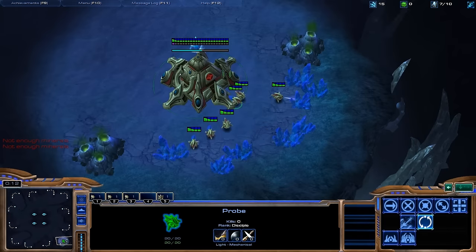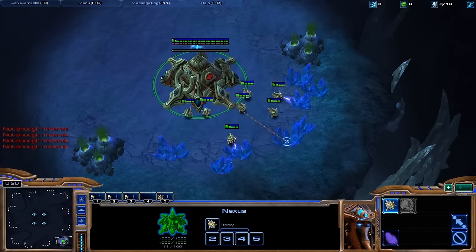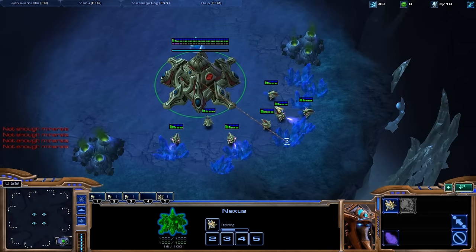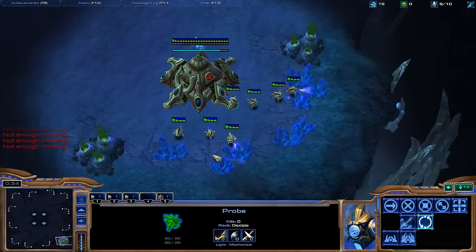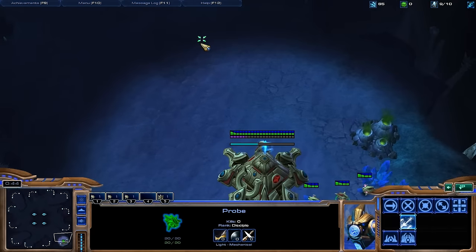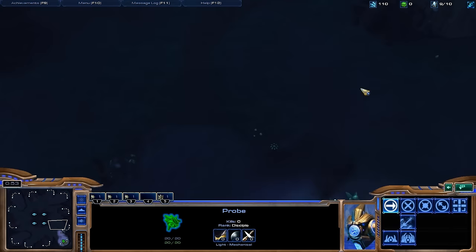So the way I usually split is I take all six workers and send them to one mineral patch, then as they travel I click my Nexus and make a worker, and then as the workers are still transferring I click three of them and send them to the mineral patch on the other side. As you saw, they all went to one patch, then I misclicked and they all went to the other patch. So that is the one thing you do not want to do. That's how I split.